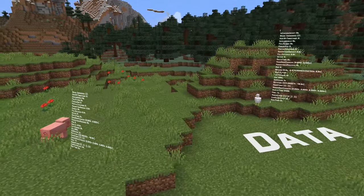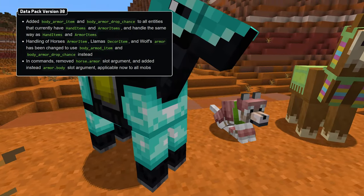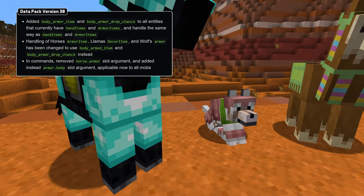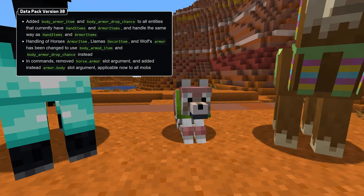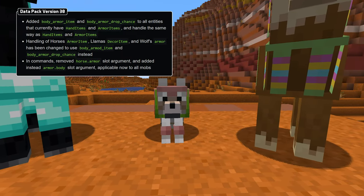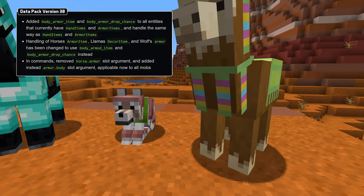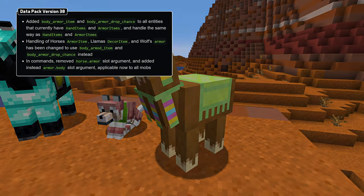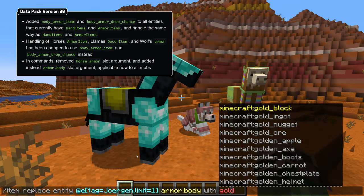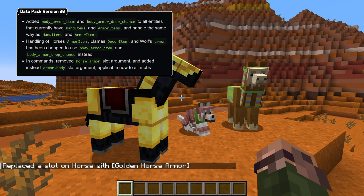Let's start with data format changes where armor on non-humanoid entities has changed. Horse, llama, and wolf armor items are now stored as body armor item, which works like the hand items and armor items fields, and also comes with a body armor drop chance. All entities which have hand items and armor items fields now also have the new body armor item and body armor drop chance fields. This also means that the horse.armor slot argument to commands referencing item slots no longer exists, and instead armor.body can be used.